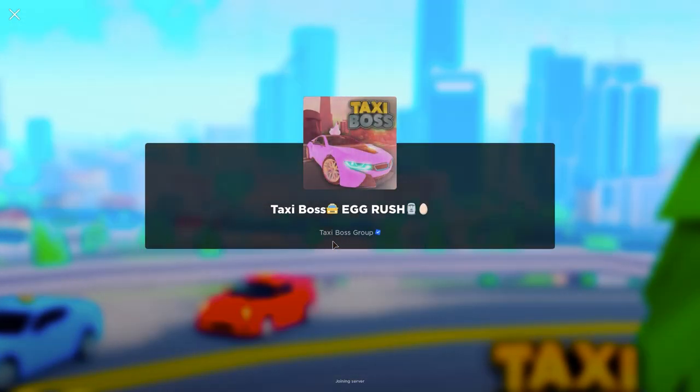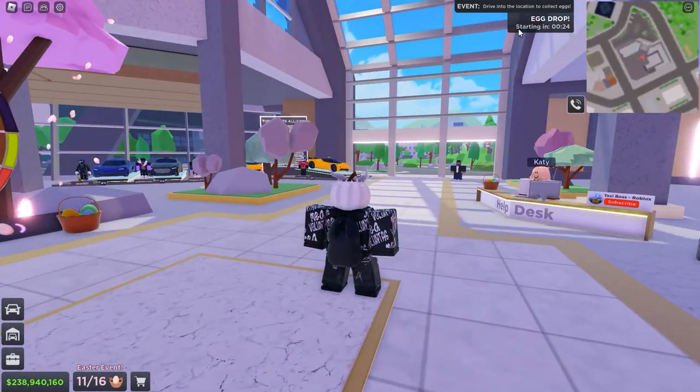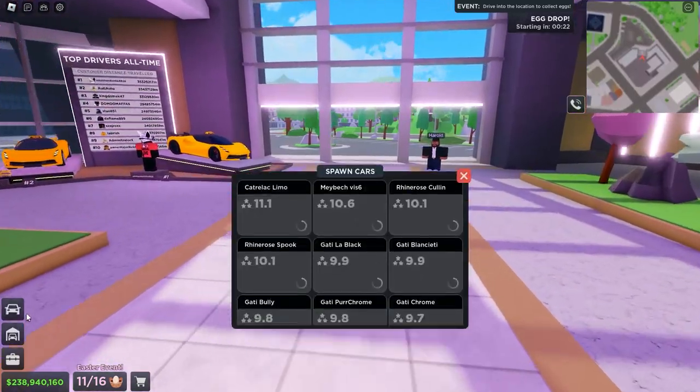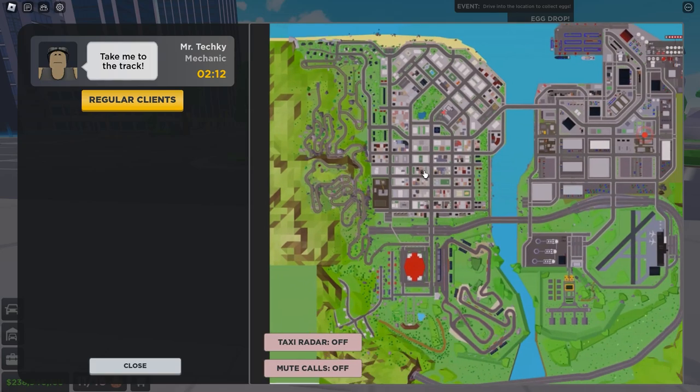After joining, a random event will start. I got lucky and got it on the first try — it's called egg drop, and you only have 5 minutes to pick up eggs. The way to find it is just by looking for a yellow circle on the map. This circle can spawn anywhere around the map, and for me it spawned in Bridge View.